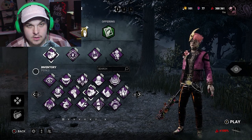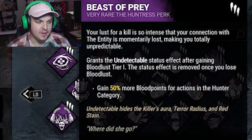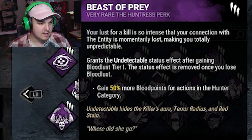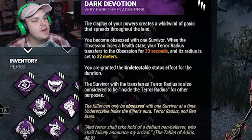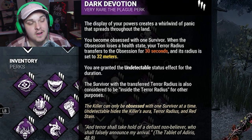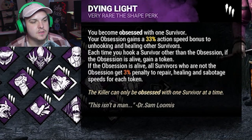So we've got Lust, and for this we're mostly going to be focusing on the obsession — our lust for them. We've got Beast of Prey to start out our build, mostly because it just says 'your lust for a kill is so intense.' This makes it so we get 50% more blood points in the hunter category, and when we are in a chase and reach bloodlust tier one, we become undetectable until we lose bloodlust. Then we've got Dark Devotion, which triggers when our obsession loses a health state — even if we get them with our knives — they get our terror radius and we become undetectable for 30 seconds.